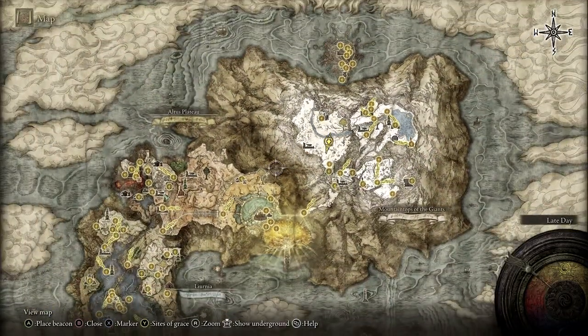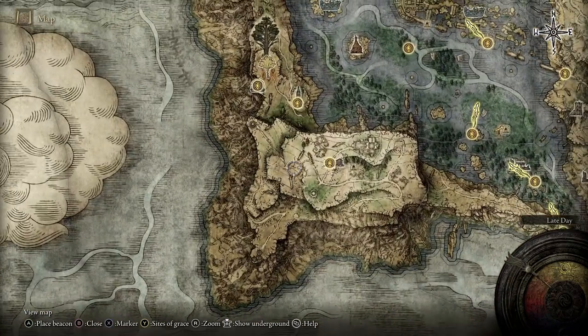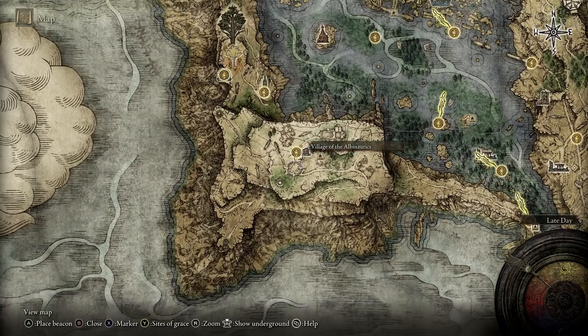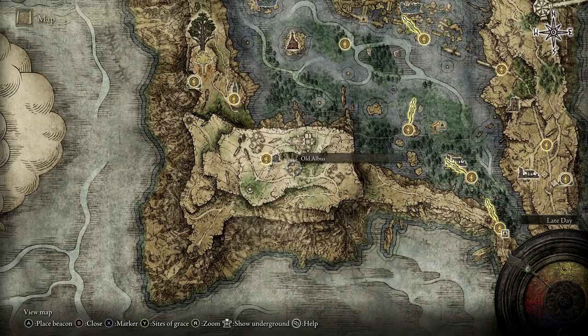The other part of the medallion that you need is all the way over back in the Lakes of Liurnia, or however you pronounce it. It's over here in the village of the Albanax, and somewhere up here as you go up to the first area there's a pot - there's actually a dude hidden in a pot - and you'll get the secret medallion if you break that pot.